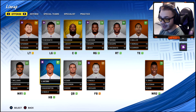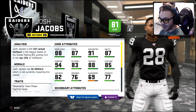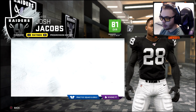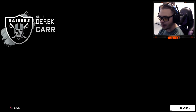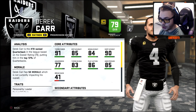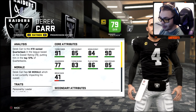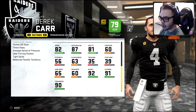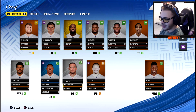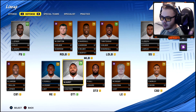Josh Jacobs can do it all — he's got hidden development and an 81 overall. He doesn't have great speed but he'll do everything pretty decently. The offense is looking good. Derrick Carr is 28 so he's not going to upgrade much. He's got okay accuracies — 90 short. I'll probably roll with Carr until he has a really bad season or it's clear he won't get us to the promised land.